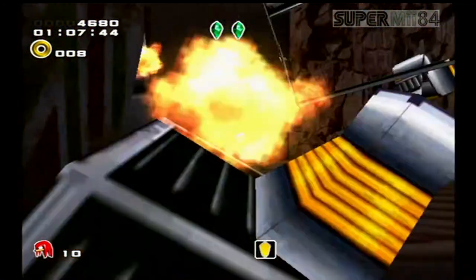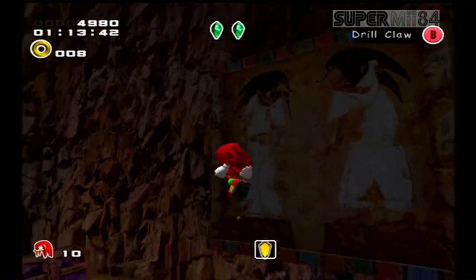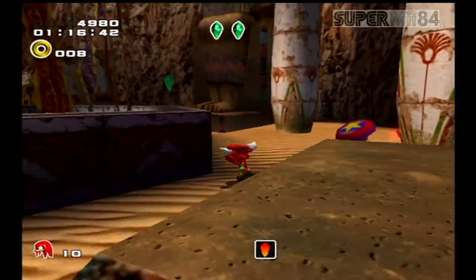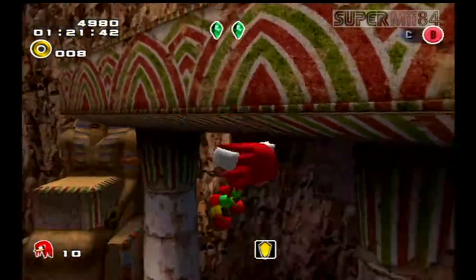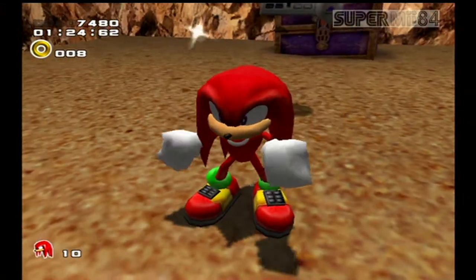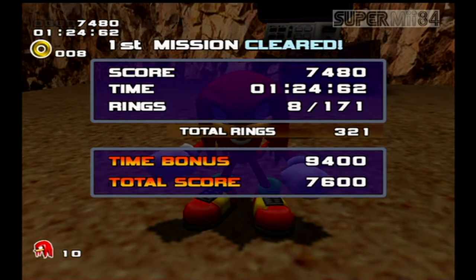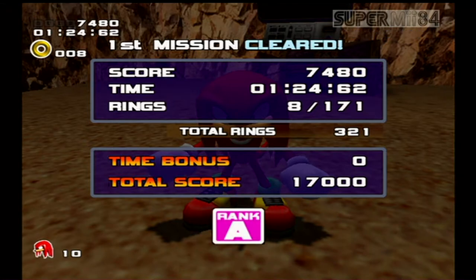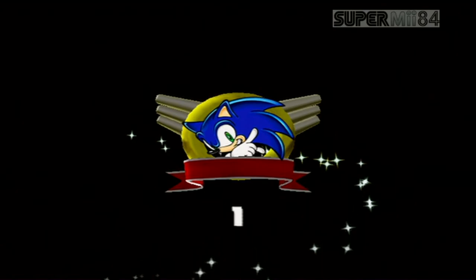Knuckles can still glide and climb walls. I need that one Emerald left — oh my gosh, why did they put it there? Did it in one minute and 24 seconds. Ayyy, this is perfect! Alright, that's gonna do it for this episode. Thank you guys for watching. If you enjoyed it, make sure you leave a like or a comment, don't forget to subscribe, and I'll see you guys next time. Bye-bye.